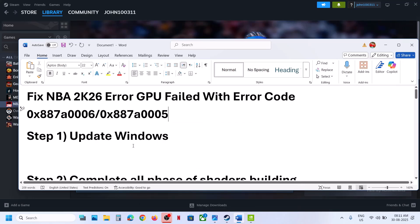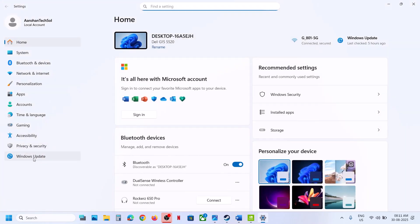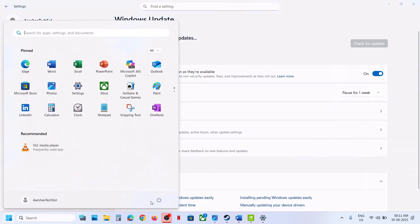If you're receiving this error, please follow the steps shown in this video. The first step is to update Windows to the latest version. Go to Windows Settings, then go to Windows Update or Update and Security, and click on Check for Updates. Once all the updates are installed, restart your computer, and after the system restart launch the game.